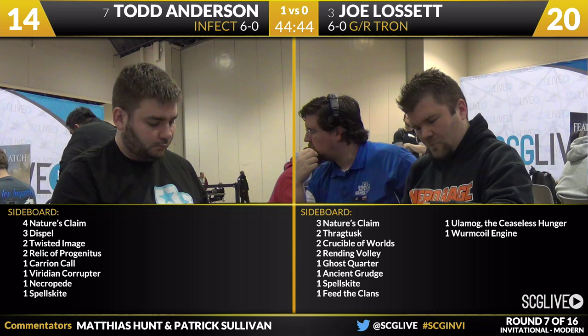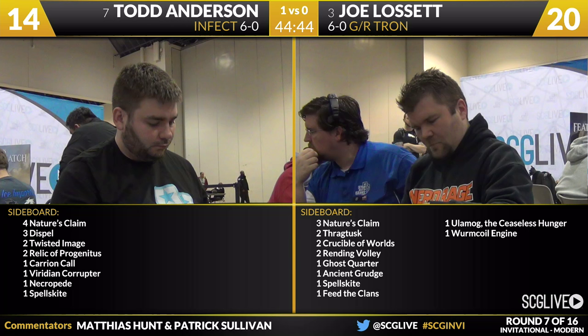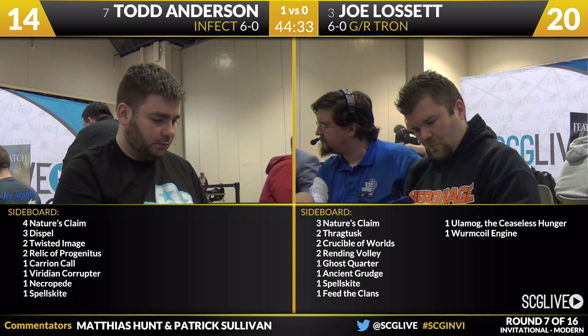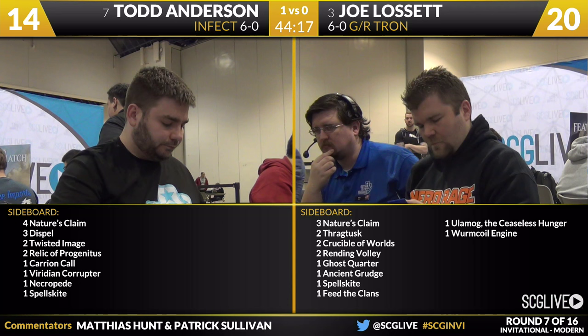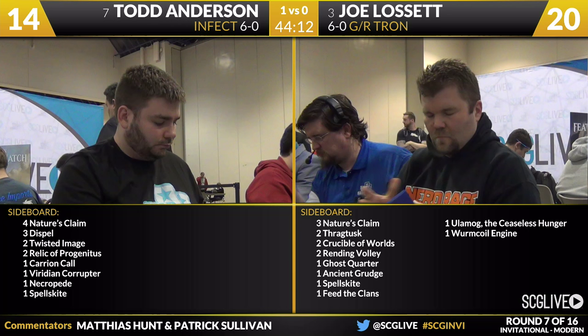Looking at Todd's sideboard, he has a set of Nature's Claims, three Spell Pierce, two Twisted Image, two Relics, a Carrion Call, a Viridian Corrupter, a Necropede, and a Spellskite. He almost doesn't have to change anything. The two copies of Twisted Image are a nice way to answer Spellskite, and the four copies of Nature's Claim can destroy all sorts of artifacts in Tron and break up their mana early — so those six cards are easy includes, maybe the Viridian Corrupter as well. Carrion Call is more for matchups where your opponent is casting Path to Exile; this matchup is pretty fast, so it's just going to be Twisted Image and Nature's Claims.